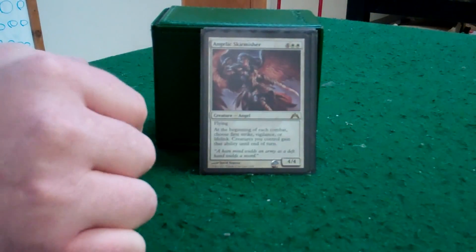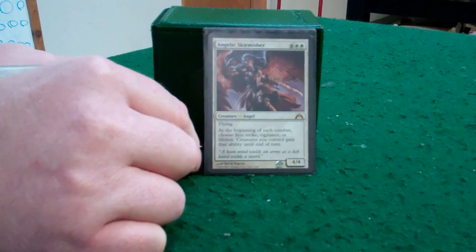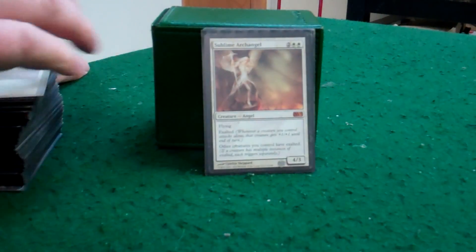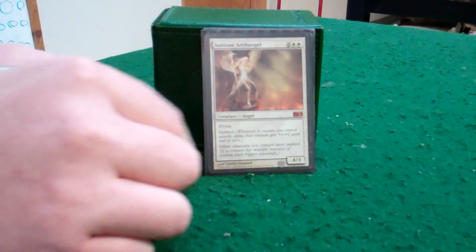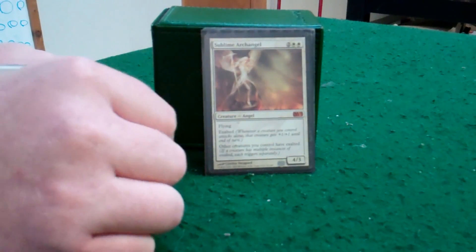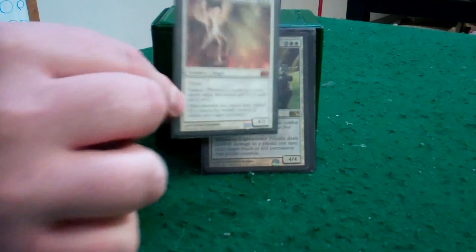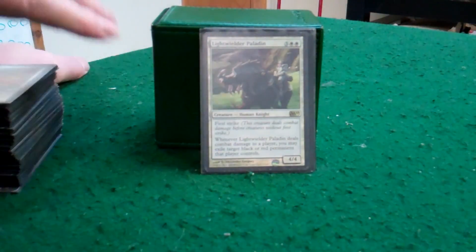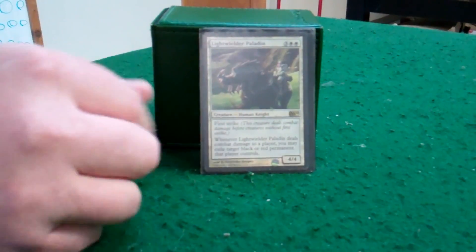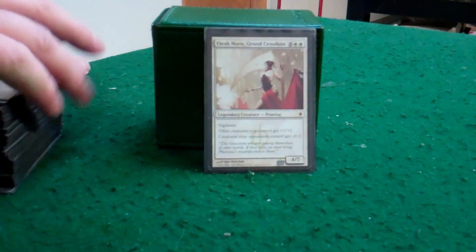I play this one for the lifelink mostly. If I'm behind and I'm needing some lifelink or first strike to block, she comes in handy. And after I have about ten cats and they all have exalted, Kemba's swinging in there pretty hefty. Sublime Archangel is there for mass damage. Lightwielder Paladin gets rid of black and red cards.